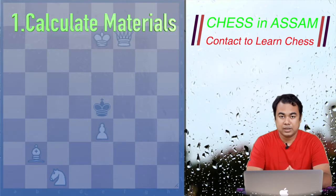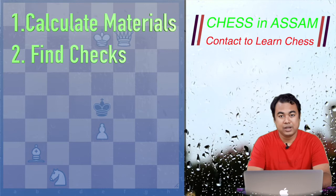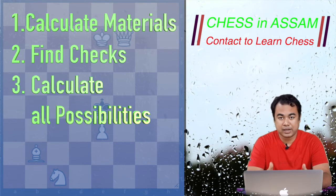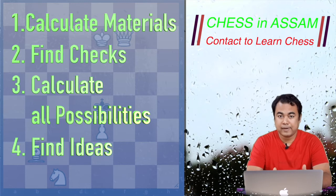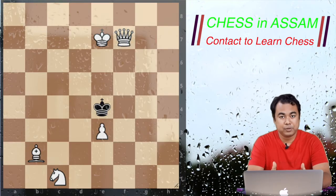One: calculate the material of both sides. Two: find all possible checks. Three: if you find promising checkmate or winning patterns, try to calculate all the possibilities. Four: find ideas which can be used in that particular position. The list is a little long, but for this particular position we will need the top three points.